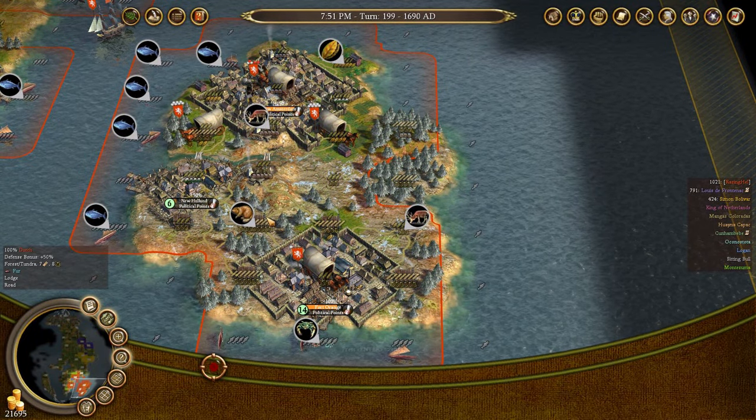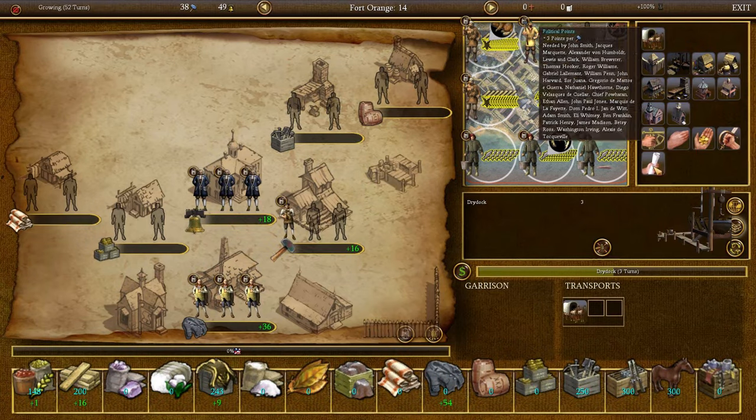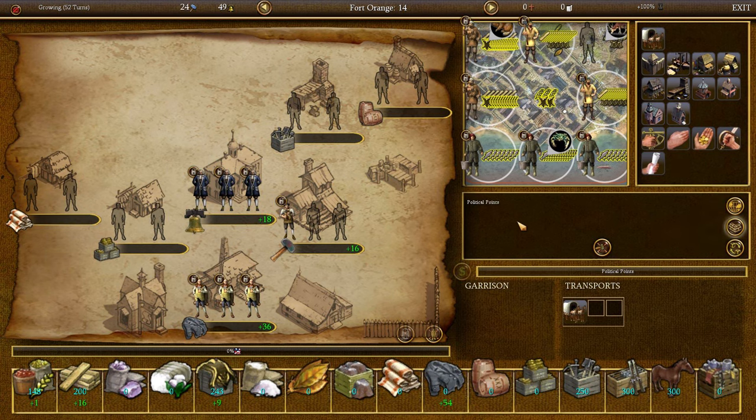This city down here, Fort Orange, specializes in producing coats. I have an Expert Trapper on both fur resources bringing in plenty of fur — 36 plus 9. I have three master fur traders producing coats, and I have a coat factory built here which gives me, in addition to the six coats per citizen working it, an additional 50% for free. So I'm making a total of 54 coats per turn. This city is pretty much specialized for generating coats.